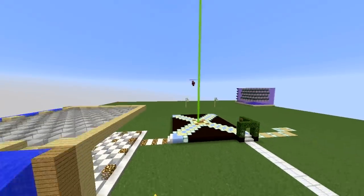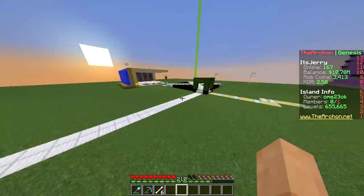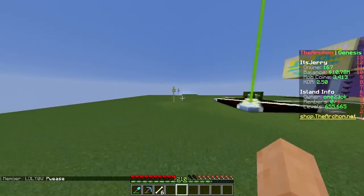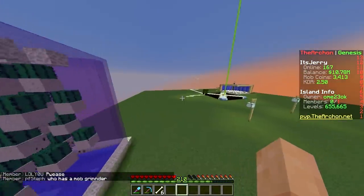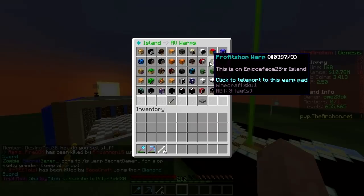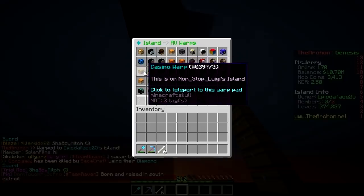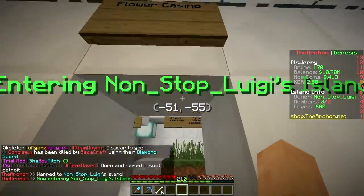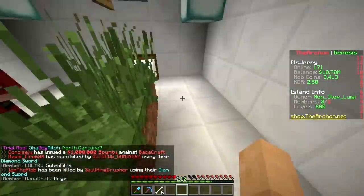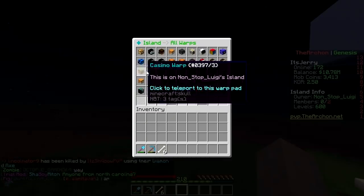Sky City warp — they don't have much more than us, though their storage room has a cool checker pattern. They have a small cactus farm — ours is way bigger. Profit shop — lame. Casino warp — flower casino! One flower, double money; three flowers, and so on. But there's no casino guy here, and outside they just have a mob spawner. It seems everyone just builds a farm and doesn't try to make it look nice.